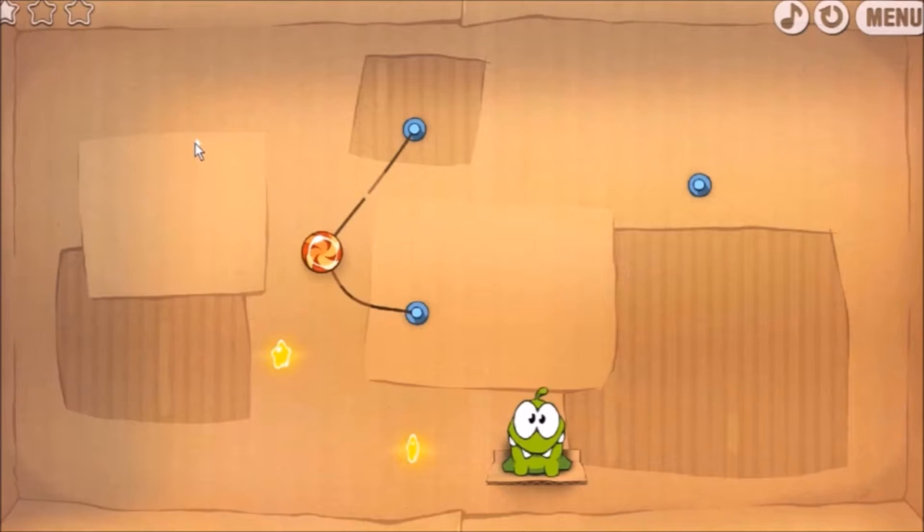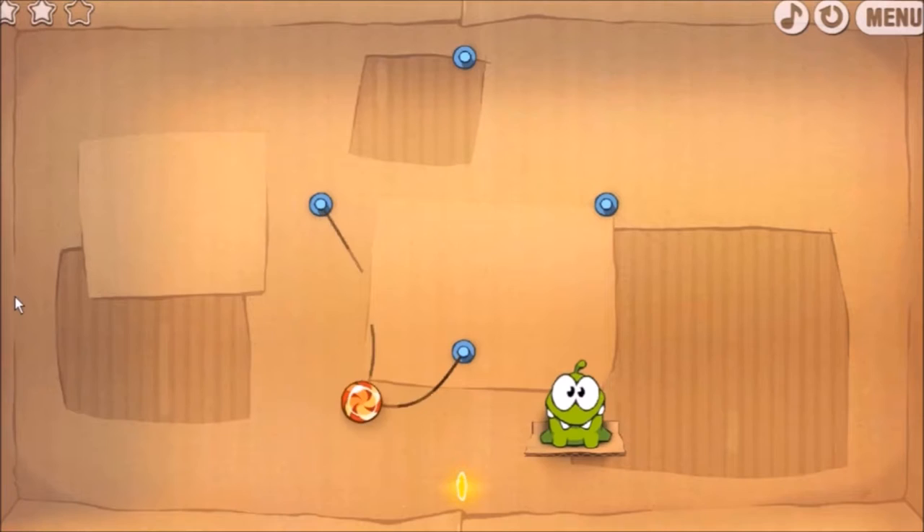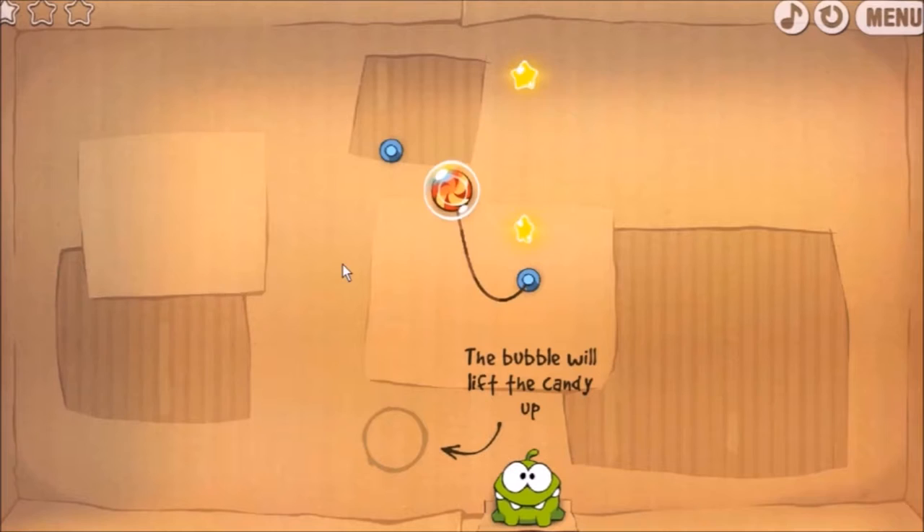Well this one seems easy, I just swing, drop, swipe it off — swipe that candy off. This one I just done without thinking, it was just too easy. Oh, that's too easy.